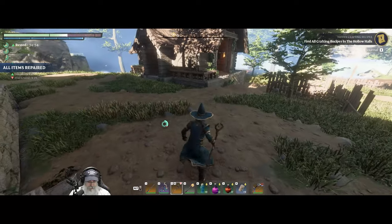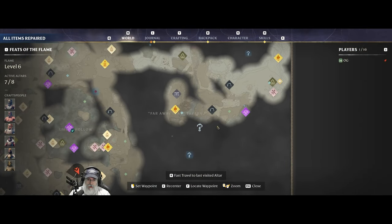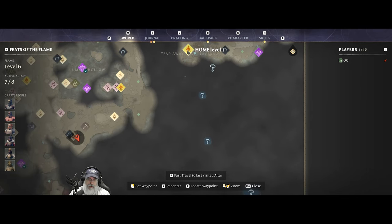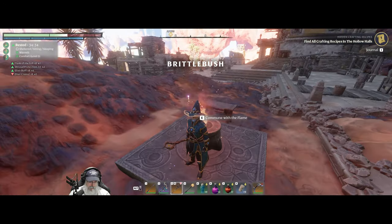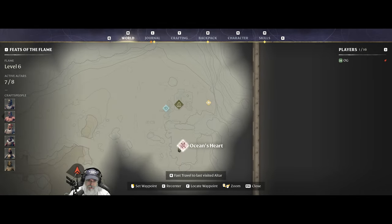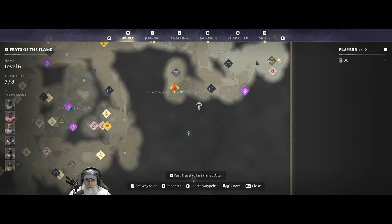Our first order of business is to get to the spire — this happens to be the closest one, right over here. I did go through east lapis — Ocean's Heart — and I took out the boss. It was a super easy fight. I just stood up on a ledge and nuked her. I probably won't show that on camera because we've already done that kind of thing before. Let's get healed up here.